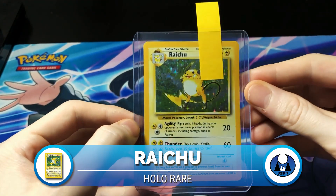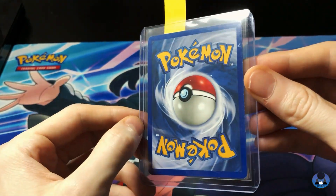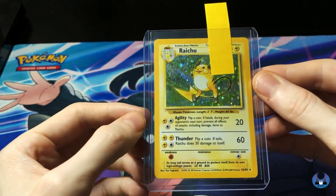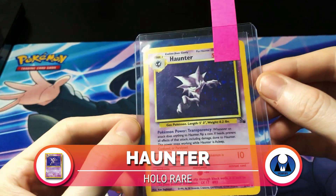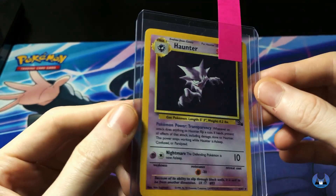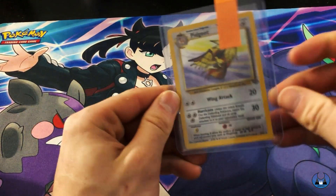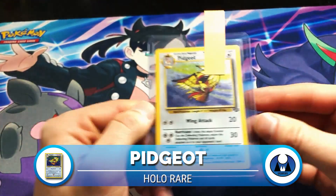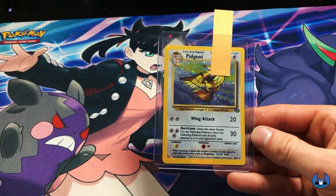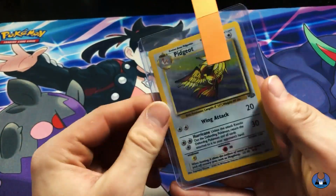Up next we got our Raichu from Base Set - decent condition. Centering is really, really good. We were hoping for an eight - that's going at $114 for the last one sold in a PSA 8. And we got Haunter holographic. I believe you could get this card non-holo as well, but lucky enough to get the holo. And then we got a bunch more cards, a lot of them from Jungle. Starting with Pidgeot - we were thinking PSA 6 or 7, sold for around $60. The back's in pretty beat-up shape there.